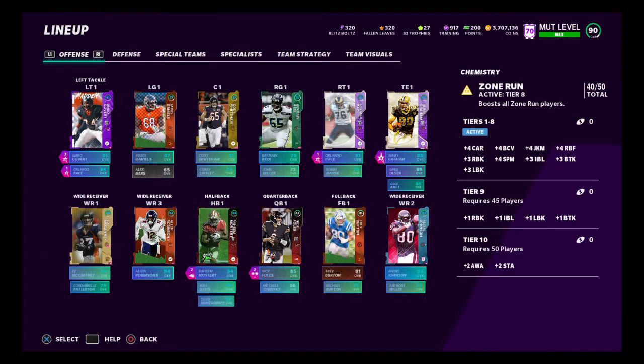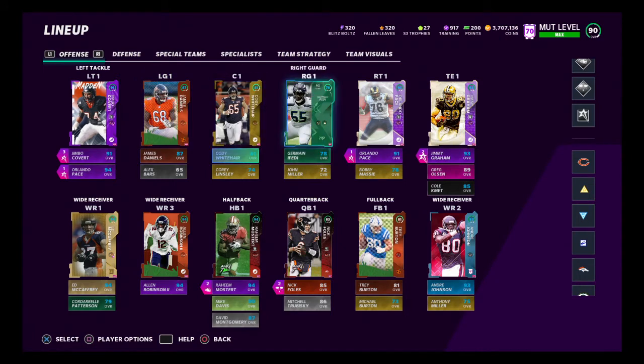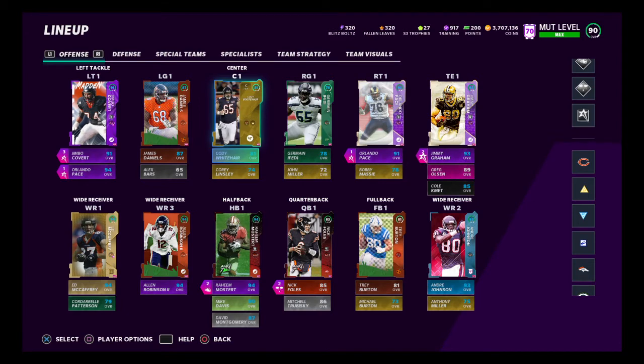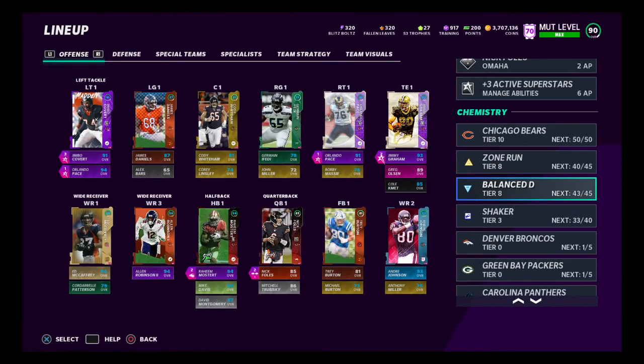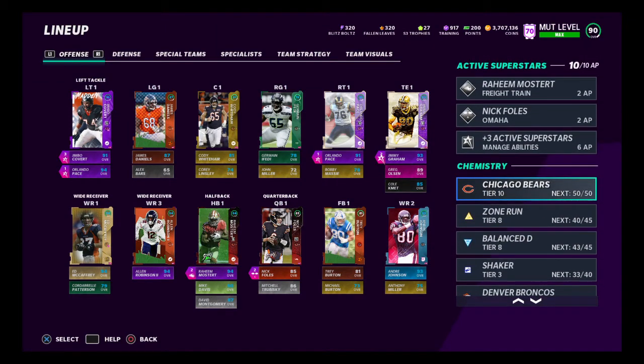I do use zone run. I was using balance offense, but I'm using zone run just because I like to run the ball a little bit more than passing. This plus four carrying, run block, run by power, lead block — especially with how low our offensive line was, especially in the interior, it helped out a lot. White Hair is actually up to an 81 now — his base card is either a 78 or 79 — so just helping these guys out in the interior, and same with tight ends getting their run blocking up. So those are the team chemistries I have: zone run, balance D, and Chicago Bears.